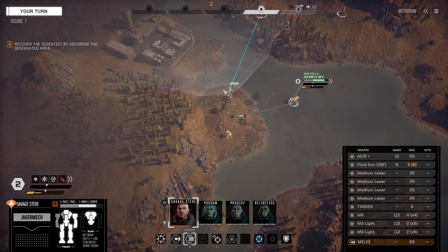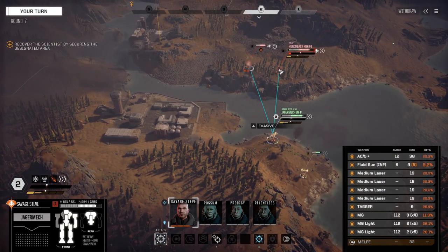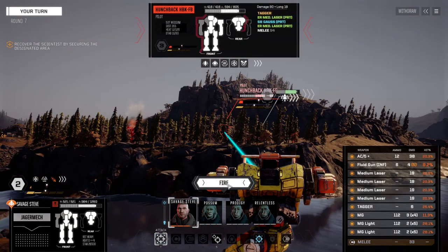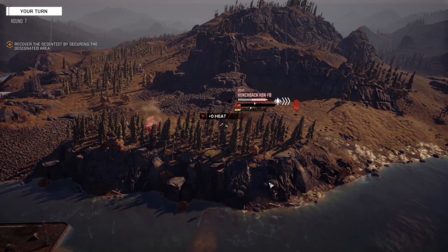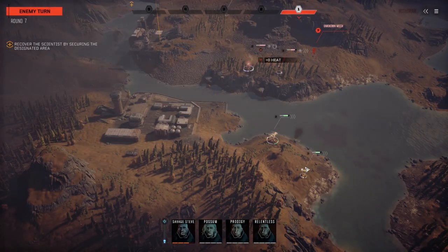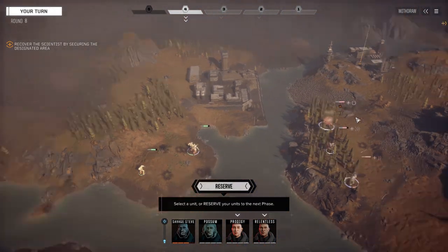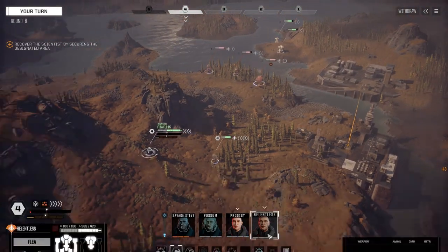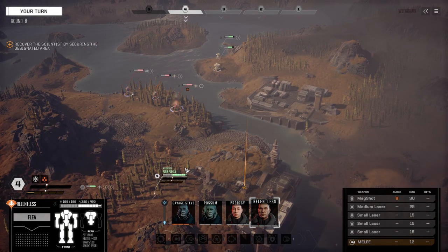Where do I go here - probably keep moving forward and try and get closer to the exit point. Let's fire everything at this guy. See what this Battlemaster does - he's slow so I'm thinking we can probably out-distance him in a bit. Warning: armor low. But we are out-maneuvering these guys on this side, that's for darn sure.